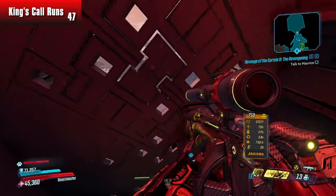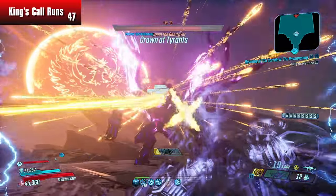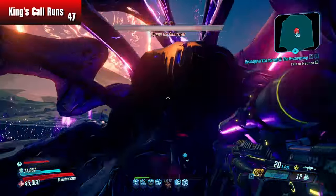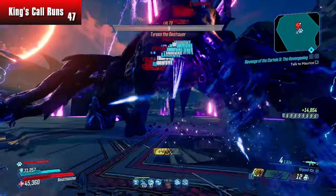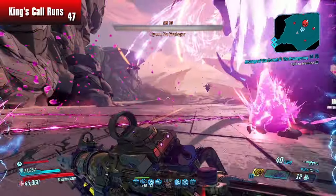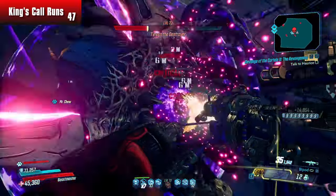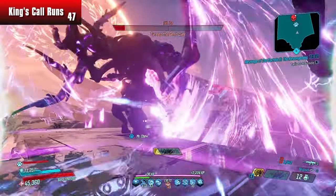So you almost want to use a King's Call and then swap to something like a Monarch, so that way you can get your action skill back faster and then go back to your King's Call. Because your King's Call will only ever get two shots off unless you're hitting a crit. If you can hit that crit, you can keep shooting it for as long as you want, similar to the Rowan's Call. But if you don't get a crit, it's almost a useless weapon — that's why it's so good on Flak. Rowan's Call, toss me a nade, never stop firing — Rowan's Call definitely has Disgusto, and so does the Monarch.